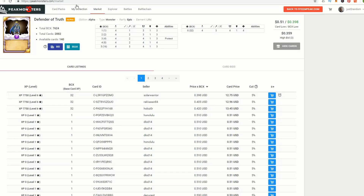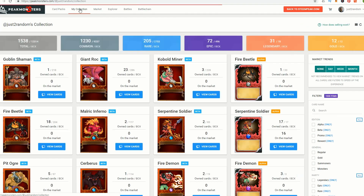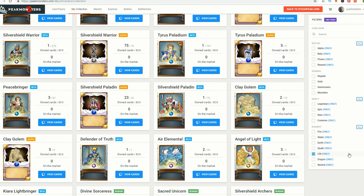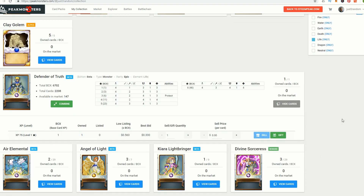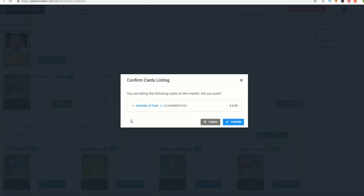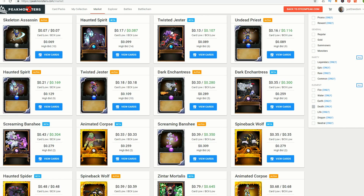Go back to the marketplace and click my collection to see your collection on the Peak Monsters website. Using the filter tabs to quickly find your card, scroll down to find the Defender of Truth. You paid 51 cents to buy this card, and the lowest listing is 56 cents. You can list it at 56 cents, or if you prefer to sell quicker, list it at 55 cents. Hit sell, confirm the card listing to make sure there are no mistakes, then confirm and close. That's a simple one-card trade.